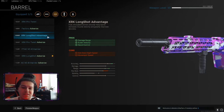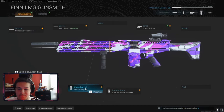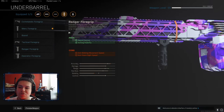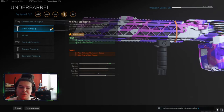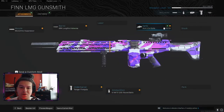I think you should go with the Fiery barrel — it's unbelievable. It gives you damage at range and bullet velocity so you can shoot from far away, you just need good aim. For the underbarrel, I use the Merc Foregrip for recoil control, but you could swap it for the Ranger Foregrip since you rarely need hit-fire accuracy with this class.